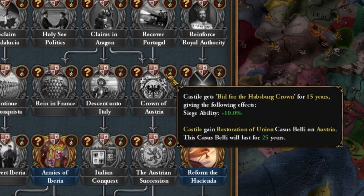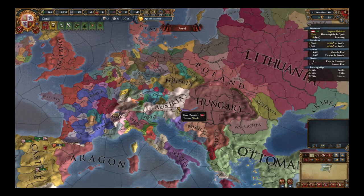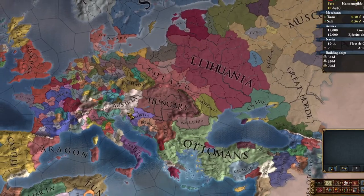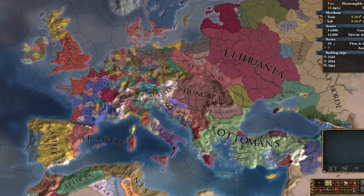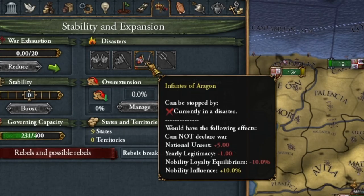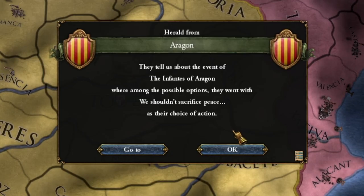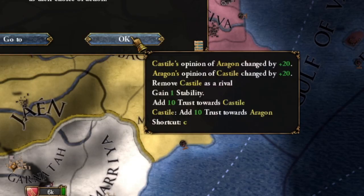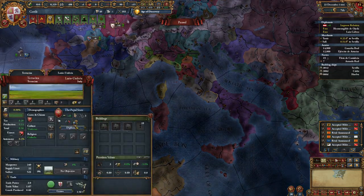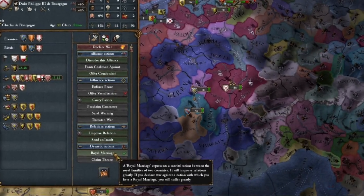I'll honestly take the risk and try to achieve the Austria personal union around 1600, so that I have Hungary, Bohemia, and maybe even Poland in a personal union — because then Eastern Europe will be in our hands. We ignore Navarre and let that country go to Aragon. The first crisis is starting: Aragonese Infantes. Aragon decided to improve our relations, and I gained a stability point. As Spain, we also want to have the best possible relations with the papacy so we can form an alliance with them. Remember to send a royal marriage proposal to Burgundy.